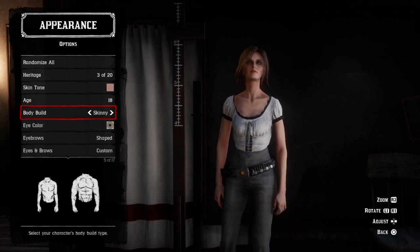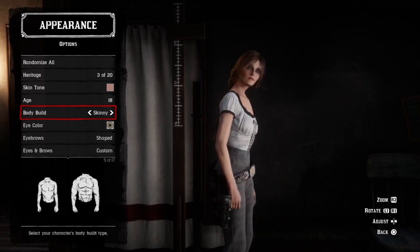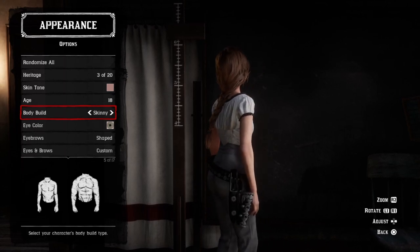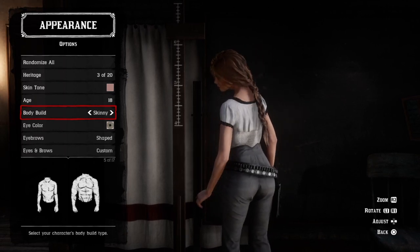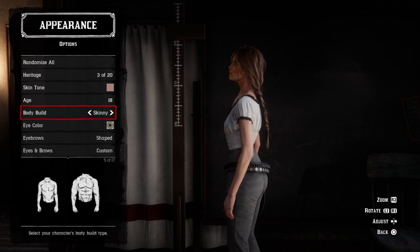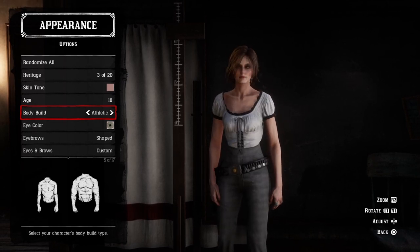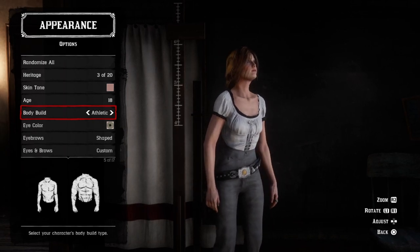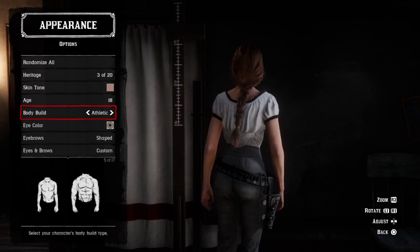Up next are all of the body shapes from all angles. Picking a body shape for your character can affect the fit of the clothes that you wear, making your choice of attire look completely different from one body shape to the next. Of course, finding the right body shape for your character is entirely personal and up to the individual to decide what looks best. Hopefully seeing the differences between the shapes helps you to make your choice. Thank you so much for watching and I'll see you again soon.